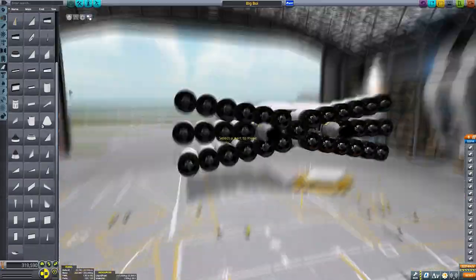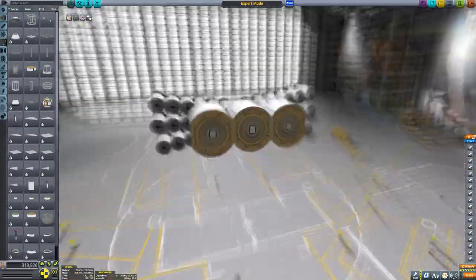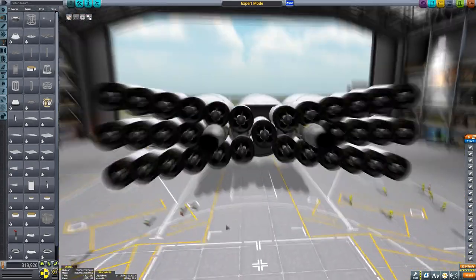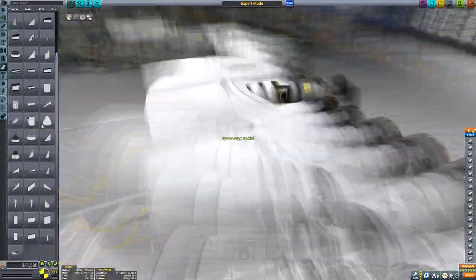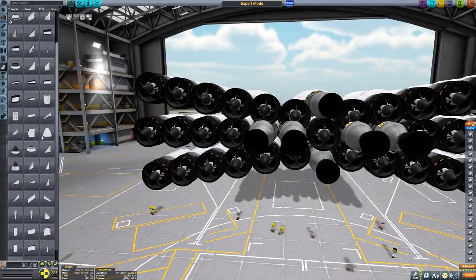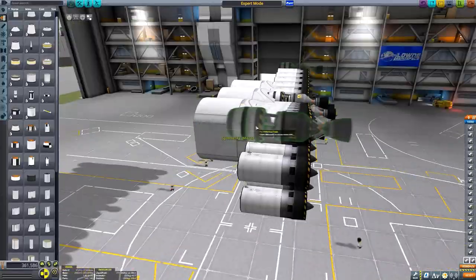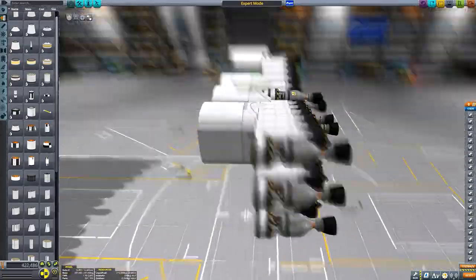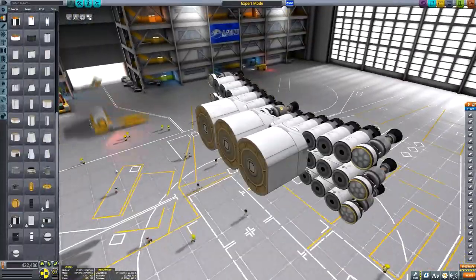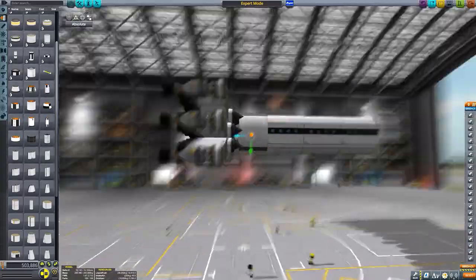I did start this slightly differently to what I normally do. What I normally do is first draft up what I want the craft to do - which was the same here: an SSTO with over 200 seats able to go to Elu and back. But after that I did things a little differently. Ordinarily, take my Odyssey SSTO for example - the theory was it had to go to the Mun and back with 40 seats, so I started by building all the crew cabins first and then built the ship around that.